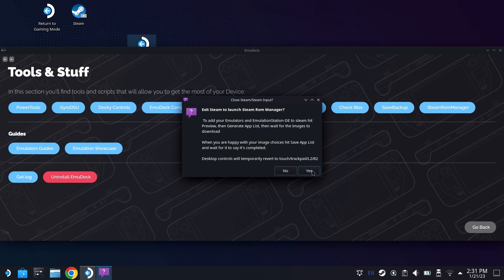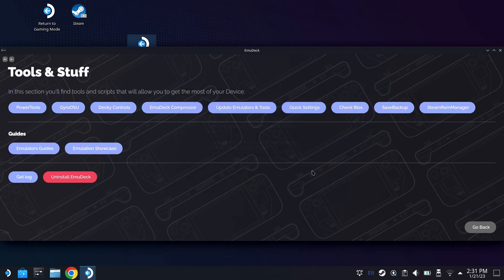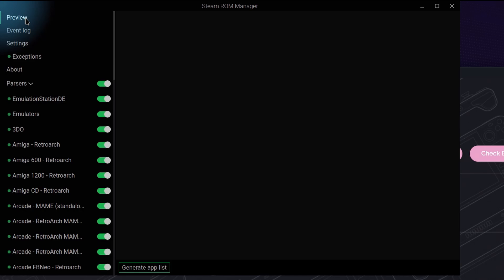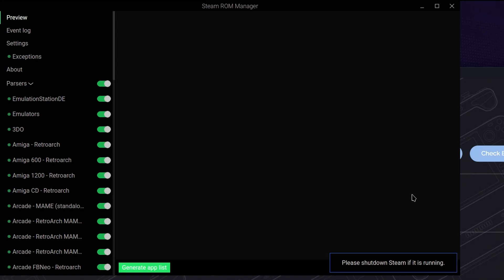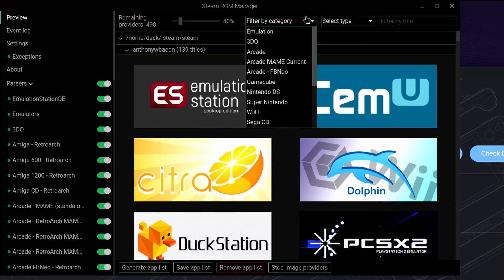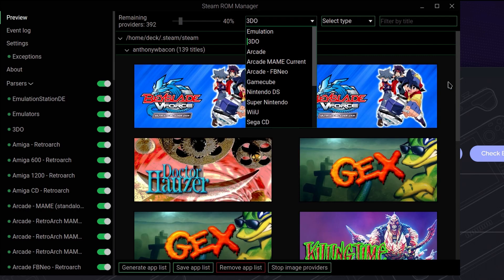Open up Steam ROM Manager. Read the description on how it's going to change your controls. And then we can come over here, and as long as the 3DO parser is turned on — they all will be by default — everything is going to ingest perfectly fine. Hit Preview, Generate App List, and since I have a lot of games on my system right now, there is a handy tab at the top to filter by category. Again, luckily 3DO is at top.